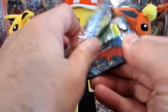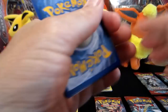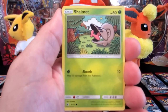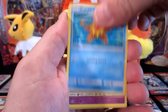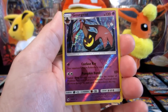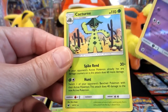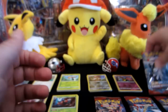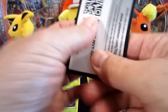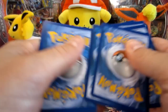Here's the second Crimson Invasion pack. The old man deserves a win — look at all the stuff I do around here. Shelmet, Stufful, Staryu, Gastly, an energy, a Catcher, Hakamo-o, Diggersby, a Gourgeist — that is a Reverse Holo Rare — and then a Cacturne. That's a tough name for me. You know, there's a video of a 91-year-old grandmother trying to say Pokemon names — it's hilarious. That's how I feel sometimes.